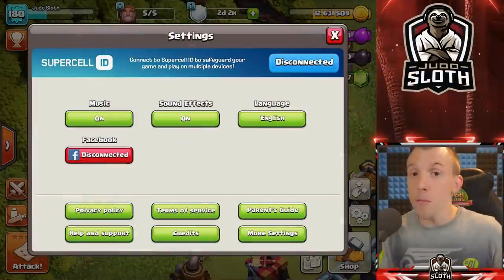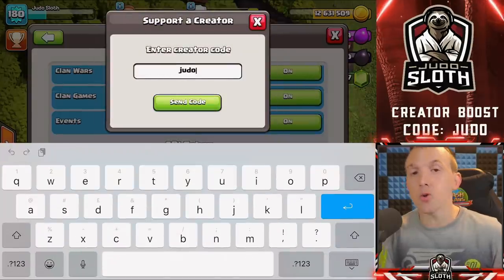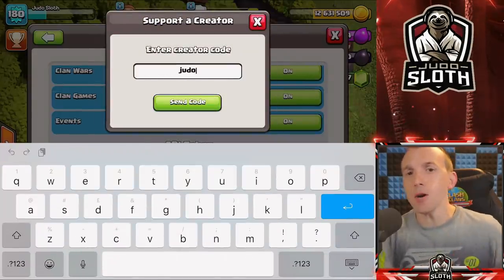If you want to support me in game, the best way to do so is by going into your settings and entering code Judo before making any purchases.